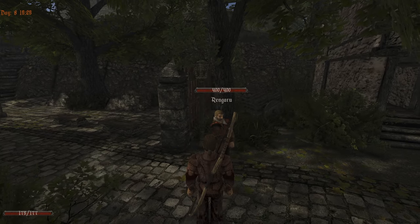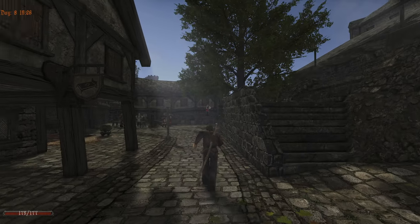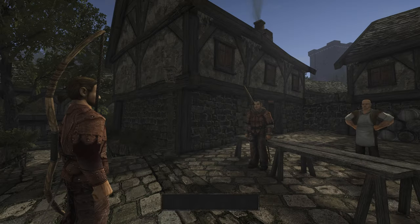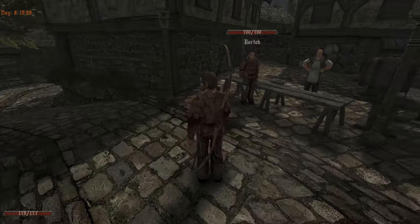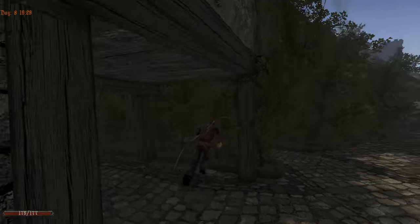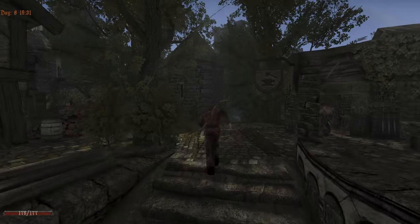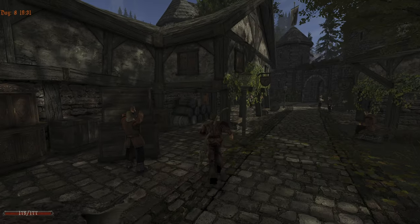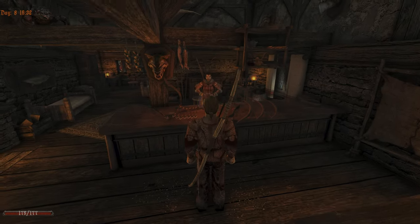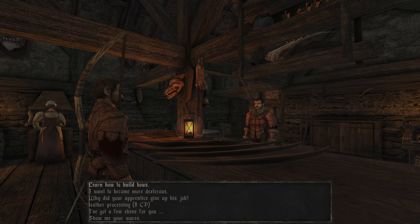With Rengar we did speak, right? Yep, we did. So we got some health. Bartok, what are you doing? He can teach us to be a better bowman, but the 3 learn points are not going to make a huge difference in anything except if we learn the bow making. Because the end game bow is the one learned from the boss bar. And skins - we have to save some skins. It can't go on like this forever.